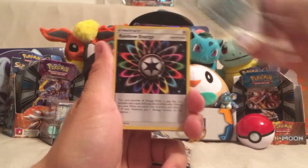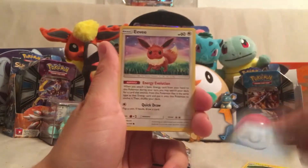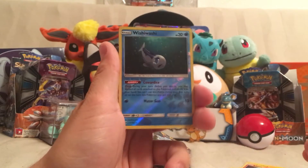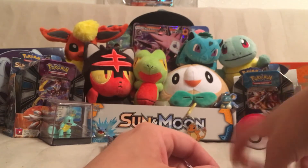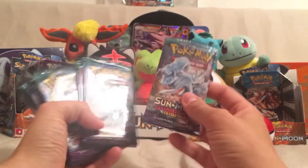From the Sun and Moon pack we got a Grass Energy, Croconaw, Rainbow Energy, Charjabug, Ditto, Eevee, Stufful, Litten, Torkoal, a Reverse Holo Wishiwashi, and a Rare Incineroar. Nothing out of the Sun and Moon pack, but that's not why we're here — we are here for the Guardians Rising.